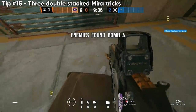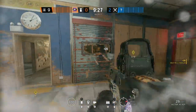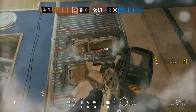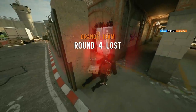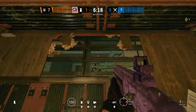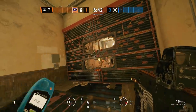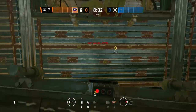Next up, a new Mira stacking trick — a little bit complicated, but it works in a ton of different areas. In fact, this works on any site on Border. You need an item to slightly elevate yourself, either a wire mat or a reinforced hatch. Next, shoot the floor or soft floor, and you'll be able to drop down just a slight inch more so you can place one right below it. As long as you find something to slightly elevate yourself on, you're good. Let me know if you find other spots to do this on other maps.